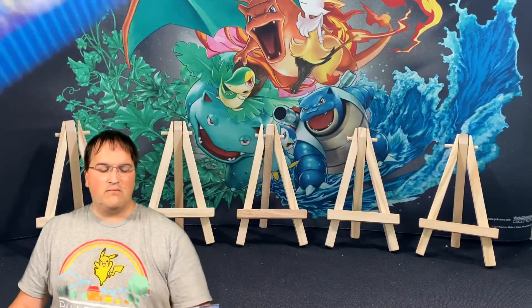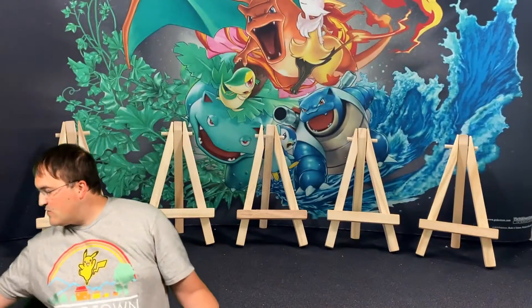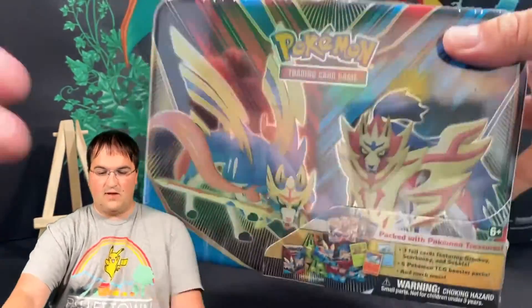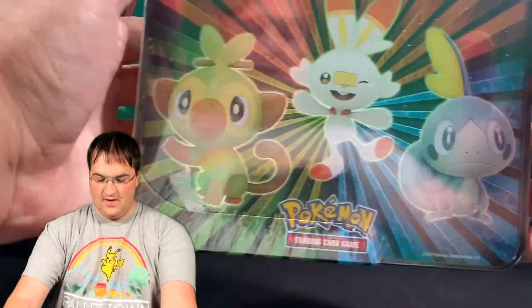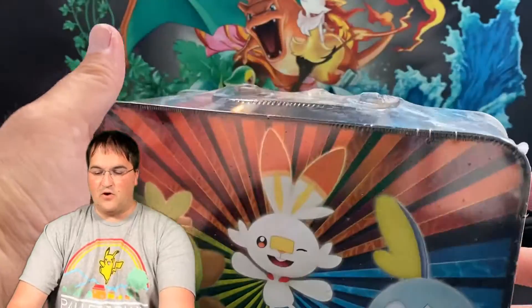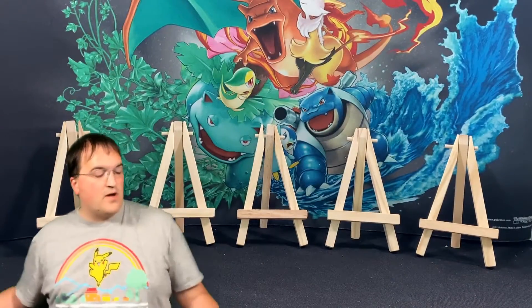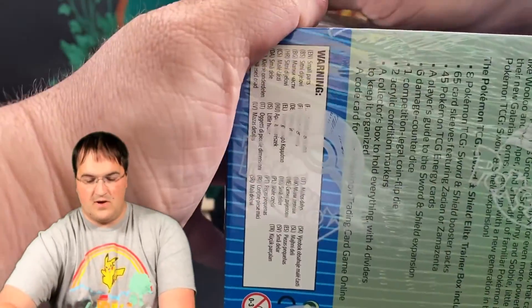We did open the Zacian one earlier, about maybe three weeks back. We also have the newer Collection 10 — the Galar 10 — which has Zamazenta and Zacian on the front and our three Galar Stars on the back. So we're going to start with the Elite Trainer Box and dive right in and see what's going on here.